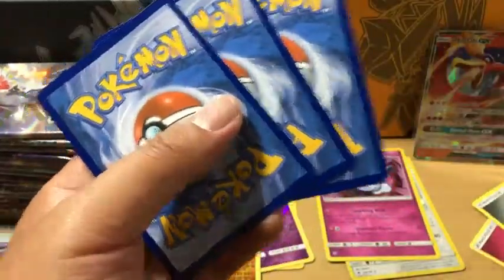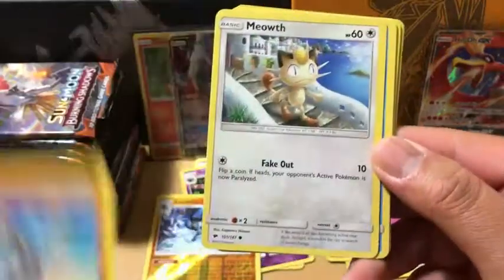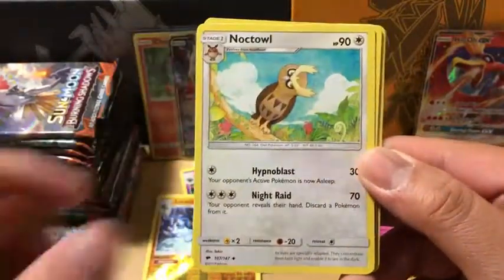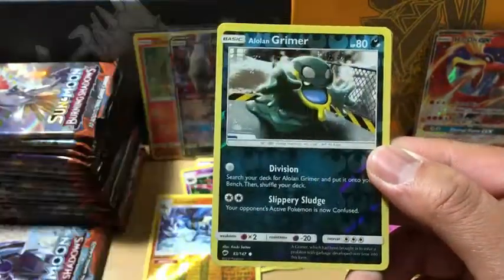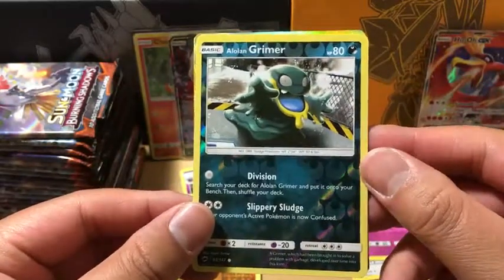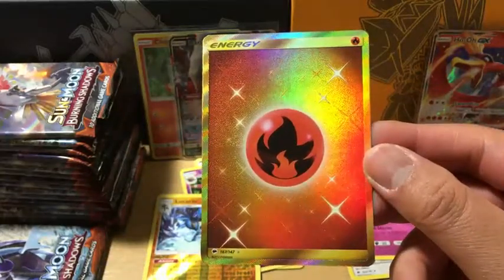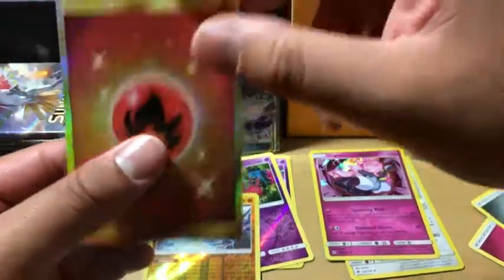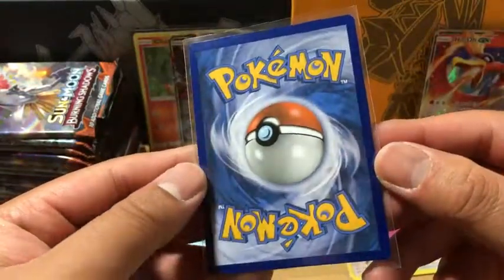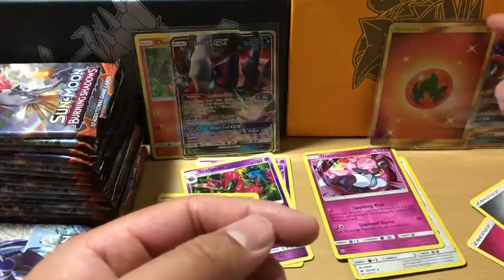Now we're getting some more — it's a Fairy Energy. We got a Liribah, Alolan Grimer, Riolu, Meowth — this is the same order — Alolan Vulpix, Noctowl, Mount Lanakila, Simiseer reverse holo, and the rare in the pack is a Fire Energy Secret Rare. That is strange because last week's booster box we pulled the same secret rare. But this one looks in really good condition, so that is going to PSA. Two Fire Energies — interesting.